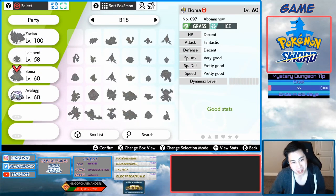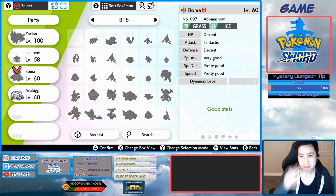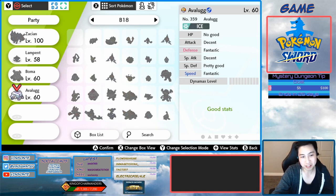So here I am in my box, and unfortunately I have a female Abomasnow and a male Avalugg, so I need the opposite of those. I need to go breed a male one of these and a female one of these.